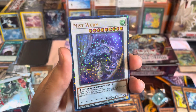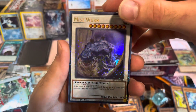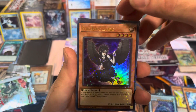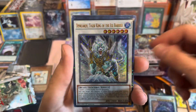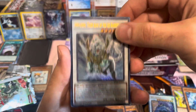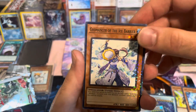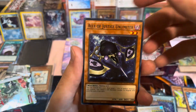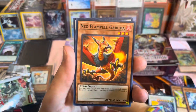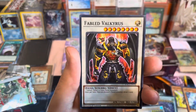Ooh, Mist Worm — that one's actually pretty cool. I like that Dual Terminal look, that's cool. Oh, it's Fabled there. Oh, Tiger King of the Ice Bear — he's really cool! Cool Ally of Justice. The last Fabled there — very cool.